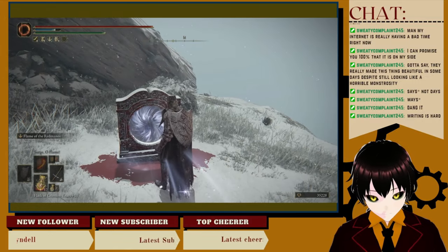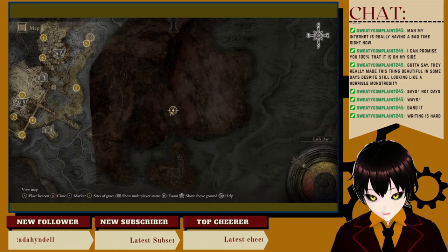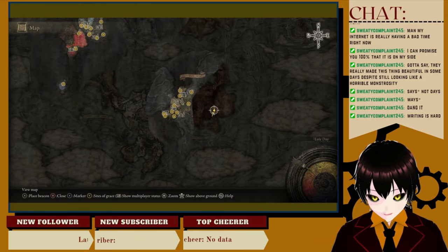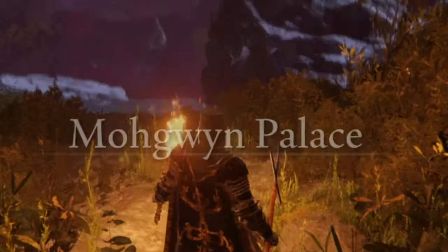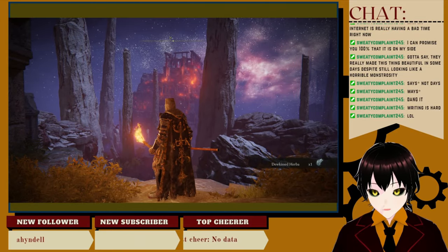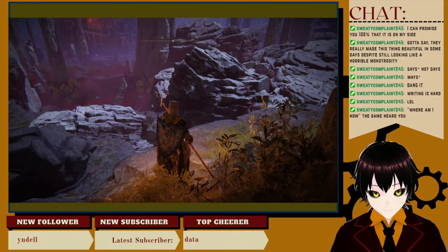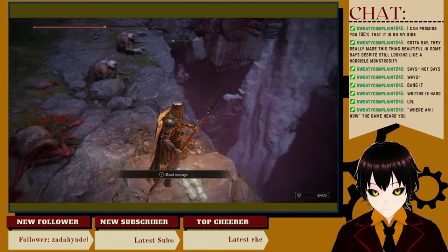Let's see where you take me — take me away, Scotty. Where's this gonna lead me to? What?! How in the ever living... what, where am I now? Oh — no, I think I just found... Mogwyn. Is this... holy. Where am I now? The game heard you — it certainly did. Mogwyn's Palace. Stone is bleeding. Yes, that's where I need to go.